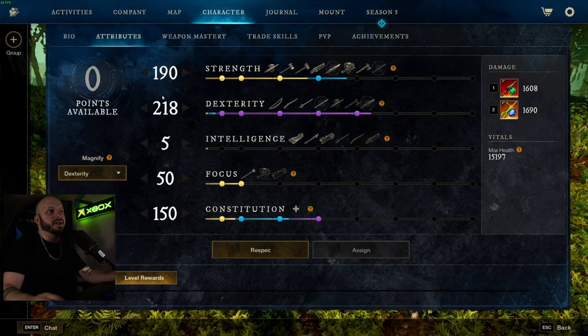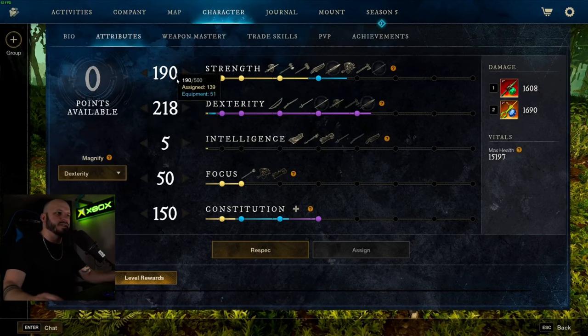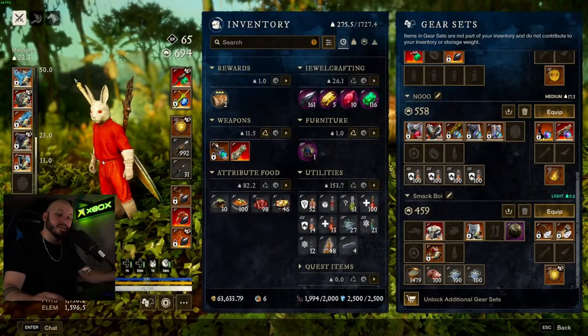I'm running a split stat — it's not even anything crazy. It's basically 200 Strength, 200 Dexterity, 50 Focus, 150 Con in Medium armor. And that's how you can just easily solo portals.